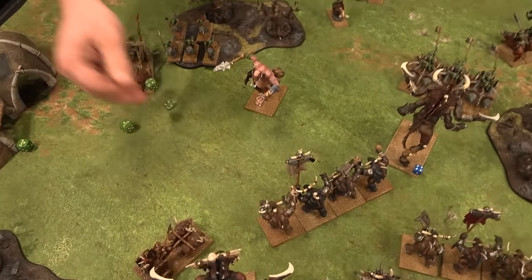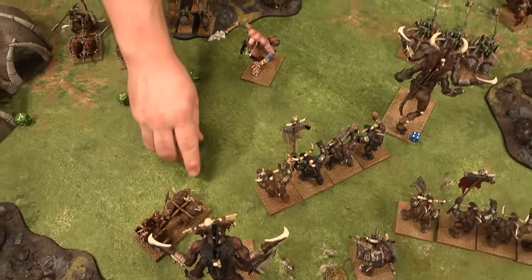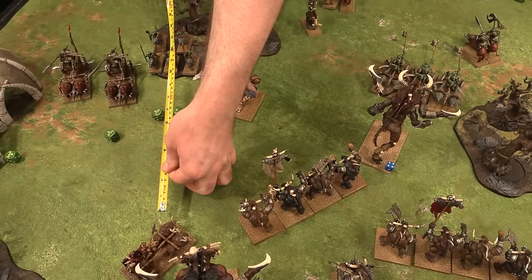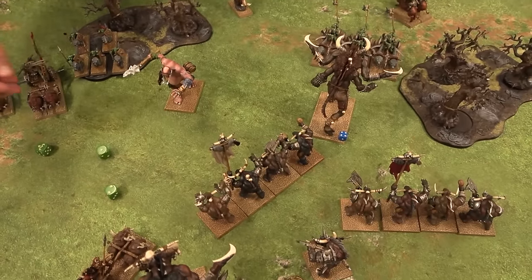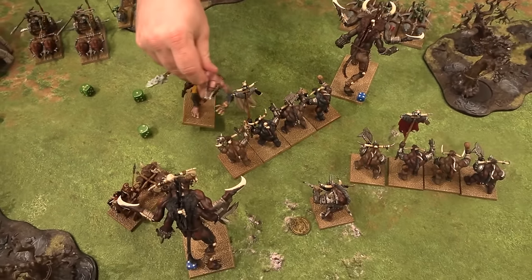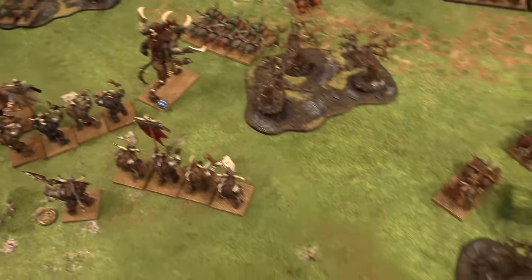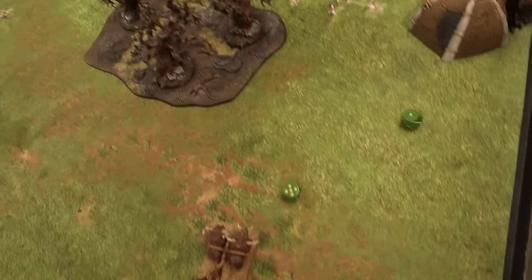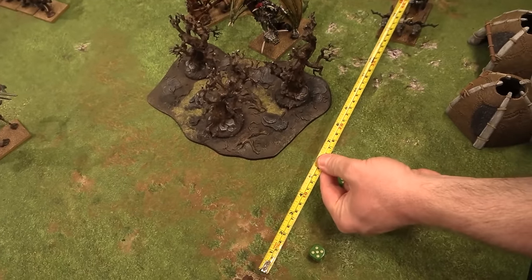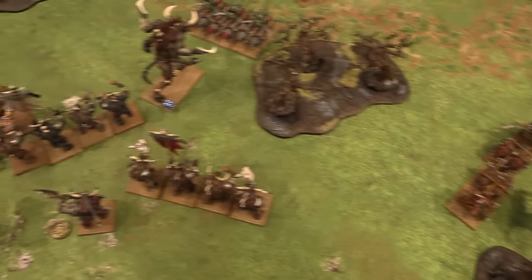Declaring charges: the first unit gets in, Warband reroll and he's in. The Goblins take the low die for being Goblins — movement 9 plus Swift Stride plus the D3 from Here We Go — 8 plus 7 gives 15 inches, plenty. The Giant — I don't think he can fail, but rolling anyway: 8 inches, wheels one and uses the rest. He's good. Everything holds for the Beastmen. The third chariot makes it in as well. That's all the charges working out — let's do a fight!